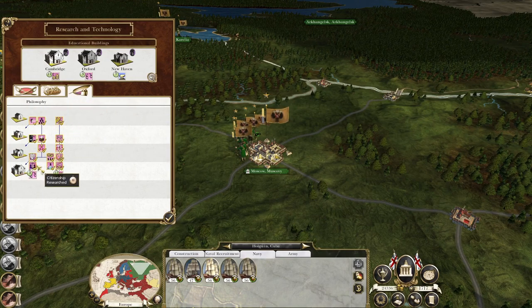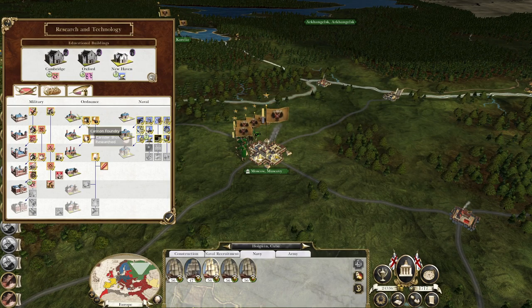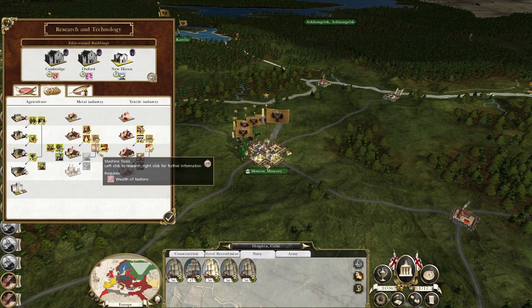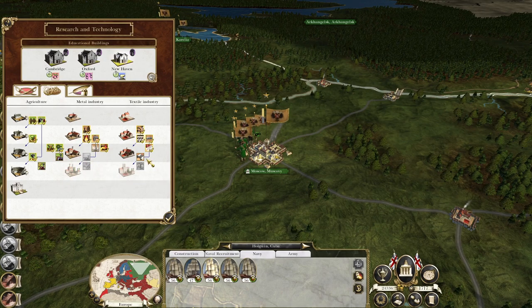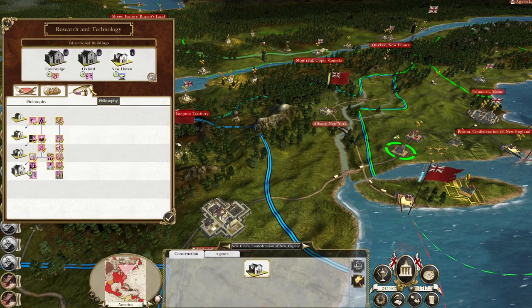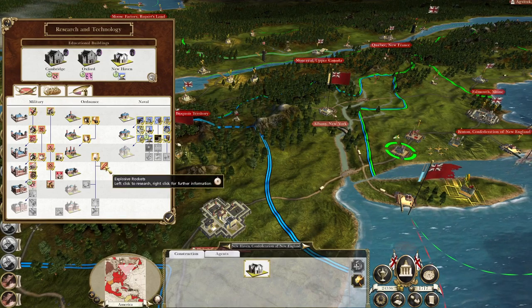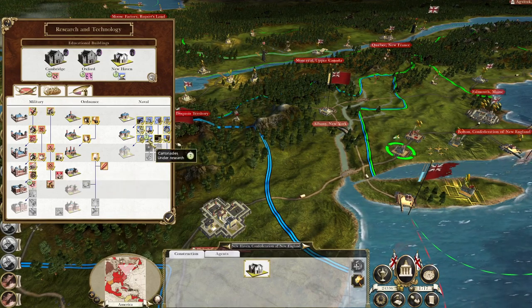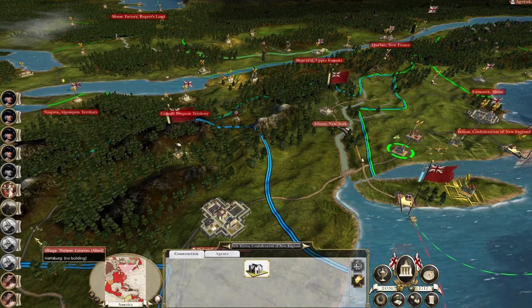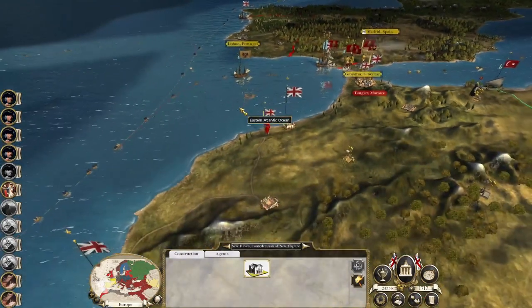Let's do the end of turn admin first. Tech advance - Cambridge, don't move on with classical economics, that's what Oxford's going to do. You're going to advance the military side. New Haven, you are going to go for... 10 turns, 12 turns, because you can't be made any better. Morocco has grown.